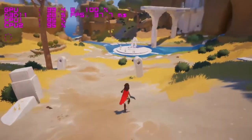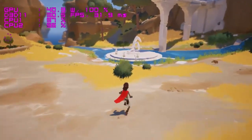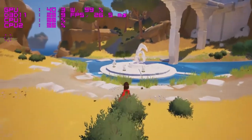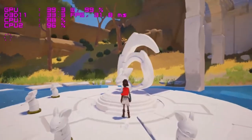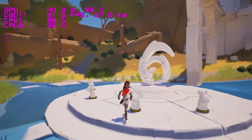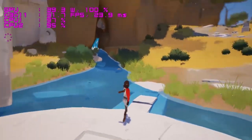Next is another Unreal Engine 4 game called Rime — a visually rich game with good art design and puzzles. At 1080p medium to high settings I was getting about 30 frames per second. It's a pretty demanding game.